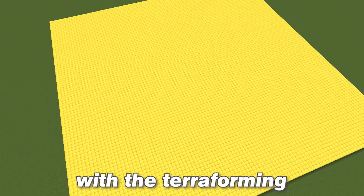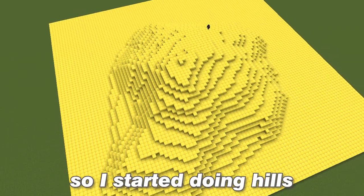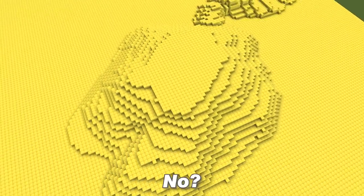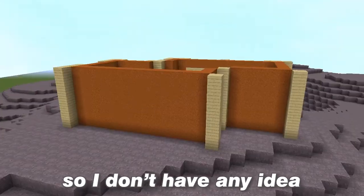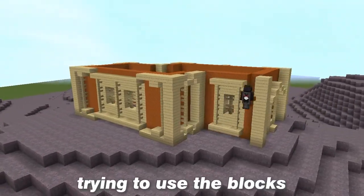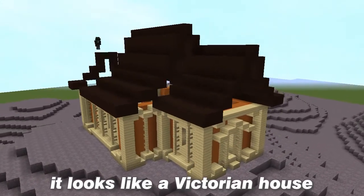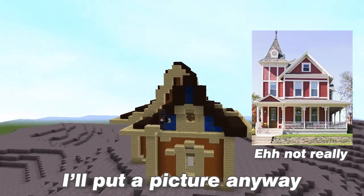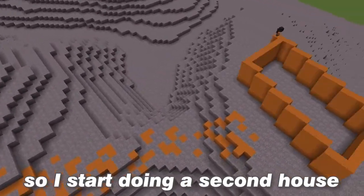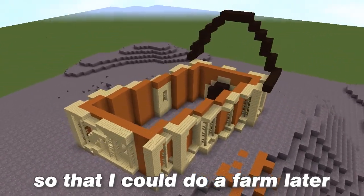Alright, so I started with the terraforming — not anything really special. I didn't have any solid idea so I started doing hills. Can we skip this part? Okay, let's skip it. Alright, so now I start building. I don't have any idea of what I'm doing, I'm just trying to use the blocks that I have, and it ended up looking not too bad actually — it looks like a Victorian house, I think that's how it's called. I put a picture anyway. Alright, now I do a road. So I start doing a second house and I decided to do a barn so that I could do a farm later.